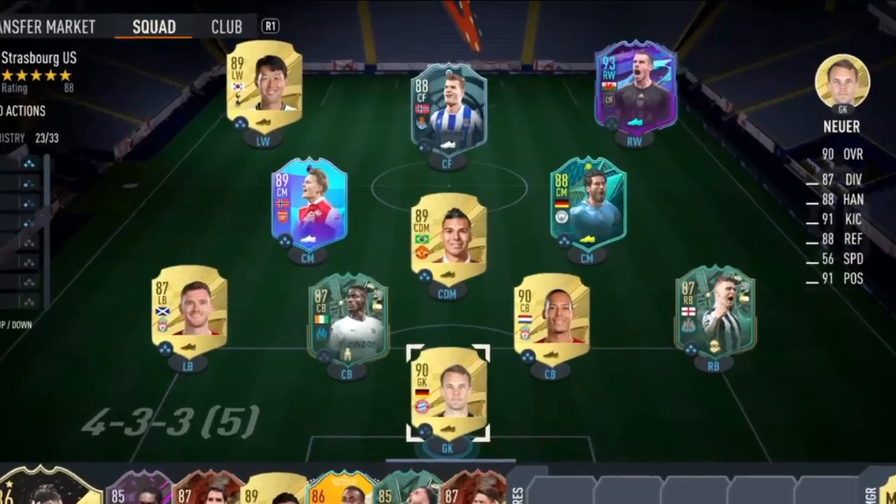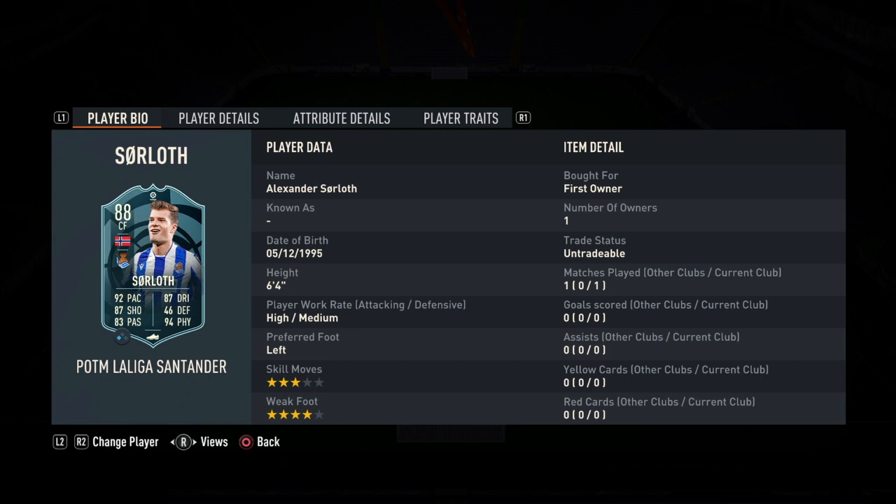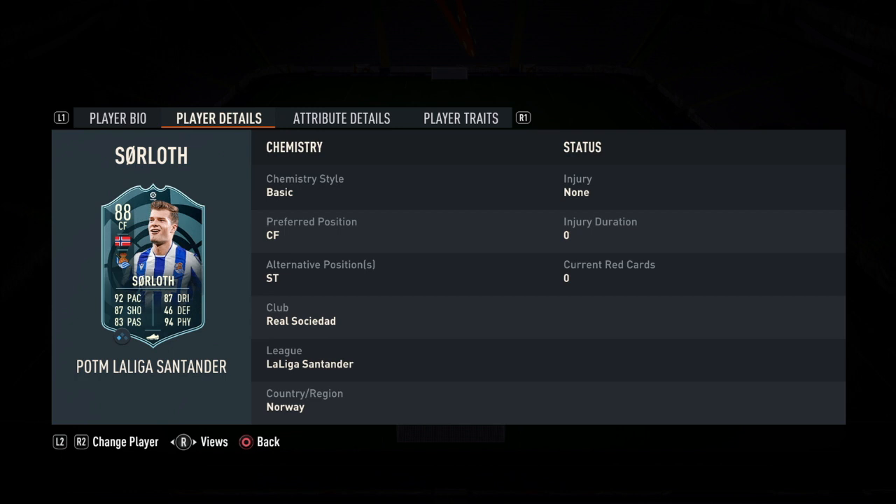We are going to do the Alexander Sørloth card today. This is a player review — he has four-star weak foot. His preferred position is center forward, and his alternative position is striker, so he can play center forward very well.